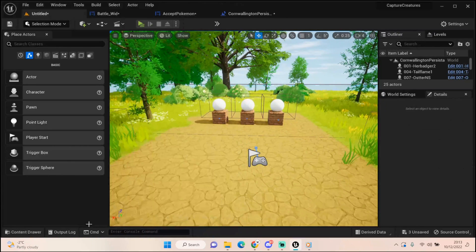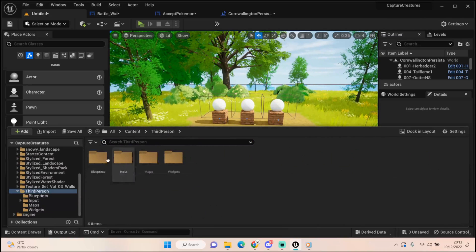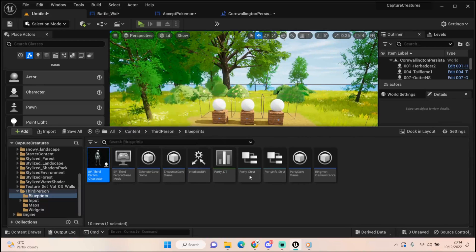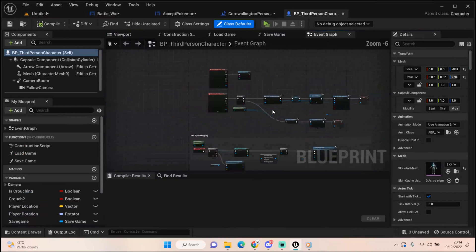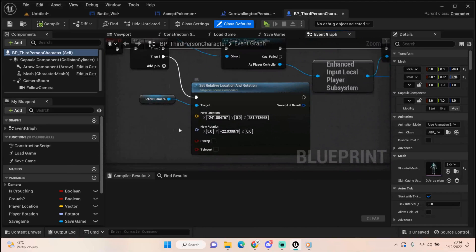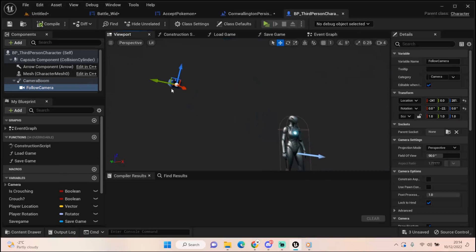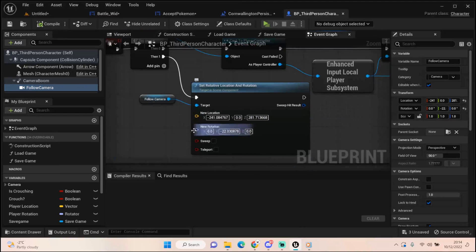This is how I set my camera up - I always want my camera to face a specific direction. In the third person character blueprints, I wanted to set the camera when the player spawns in. This only works when you start from a player start location - it doesn't work when you spawn in randomly. So we get the follow camera, and I found where my follow camera values were and copied them into Set Relative Location and Rotation.